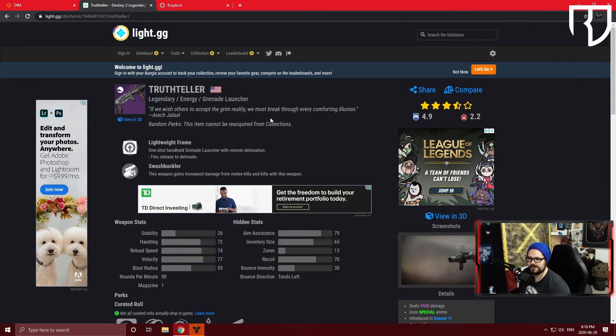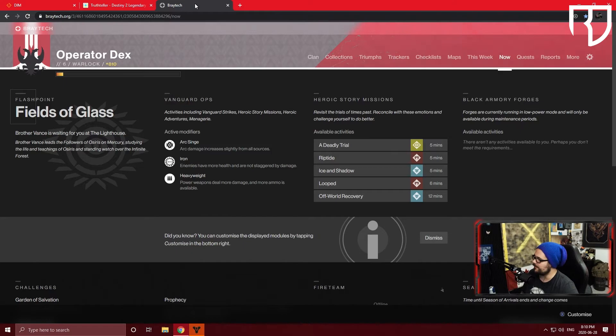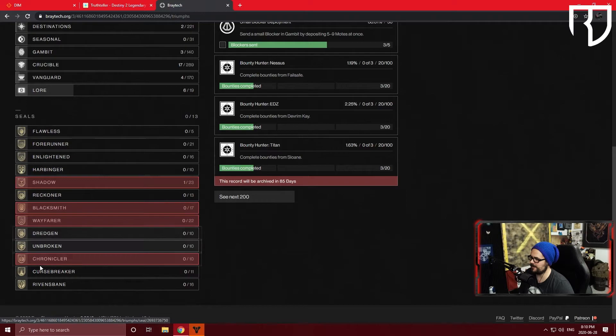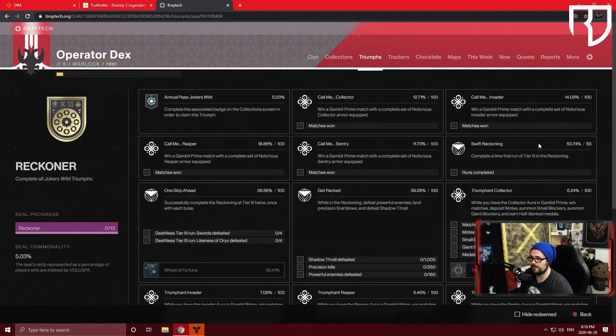The last site we'll touch on is Braytech. You can log in with the same credentials as DIM. Braytech is another database access site that runs through Destiny's API — you can use it similar to your collections, inventory, and triumphs in Destiny. In the Triumph Sphere, you can see all titles and seals currently available. The red ones are potentially going away in September, so consider focusing those four first.